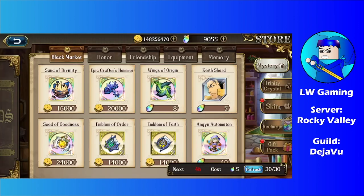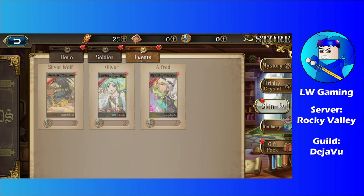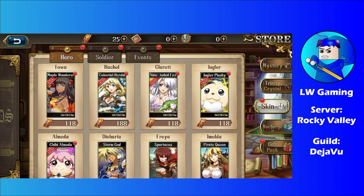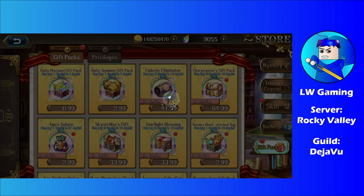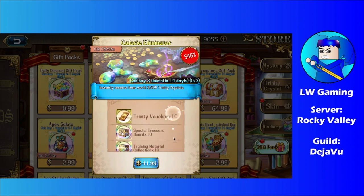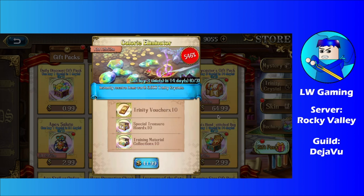Let's go into the store and see what we have. We already saw these skins. We got the Calorie Eliminator — this one costs 42 bucks. I don't really think it's worth it, but if you're a big spender, sure. It gives you 10 training vouchers, which isn't bad, but if they're just full vouchers, this is probably not worth it.